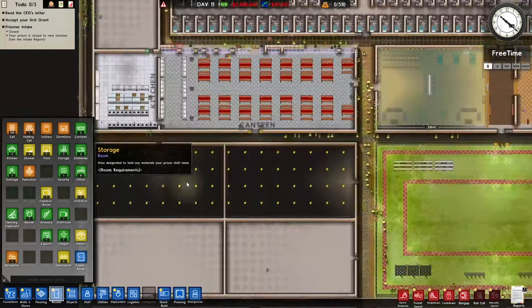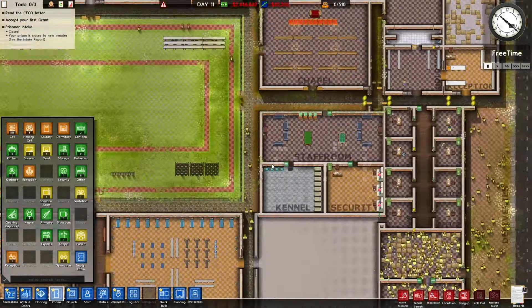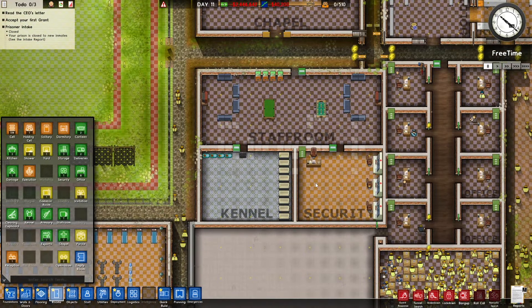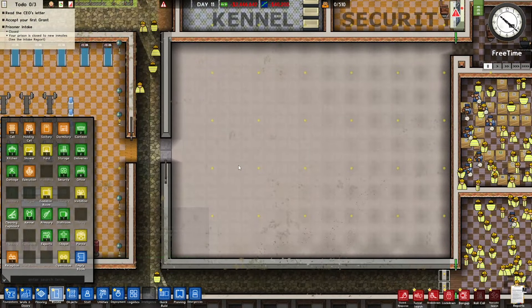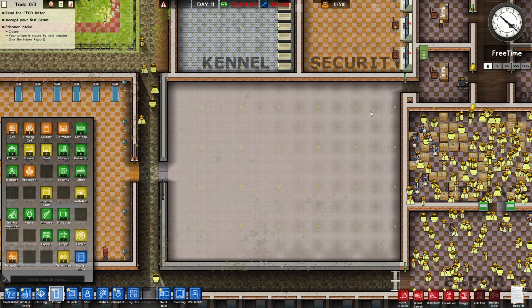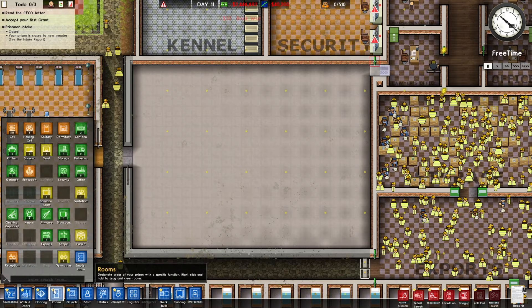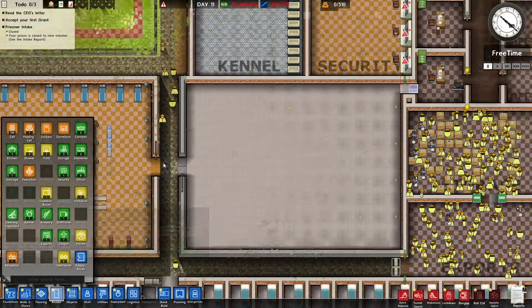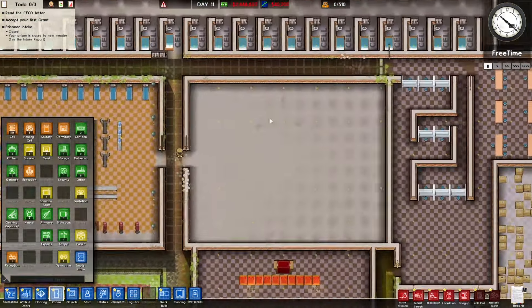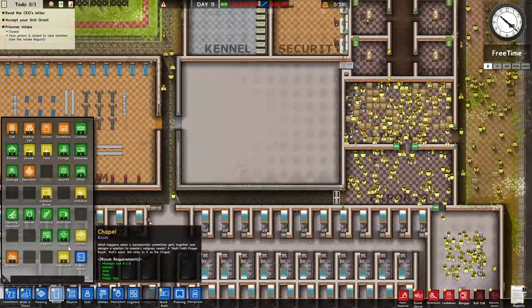Now what we need to do is look at all of the extra rooms that can go with what we currently have. Right now we have a staff room, a kennel, and security. I believe we need an armory as well. So we might split this into multiple rooms — we could have the cleaning cupboard and the armory here, and up here we could do the laundry. That could probably be a good idea.